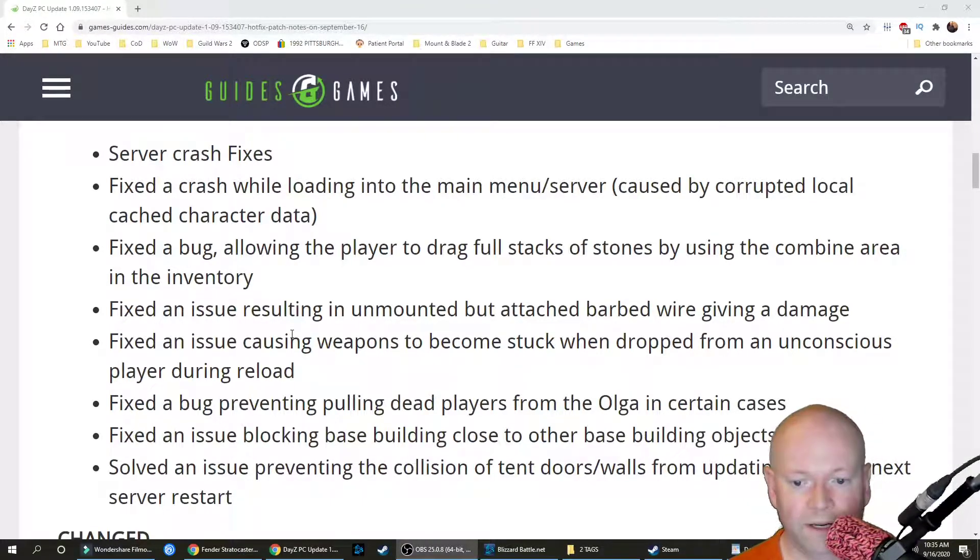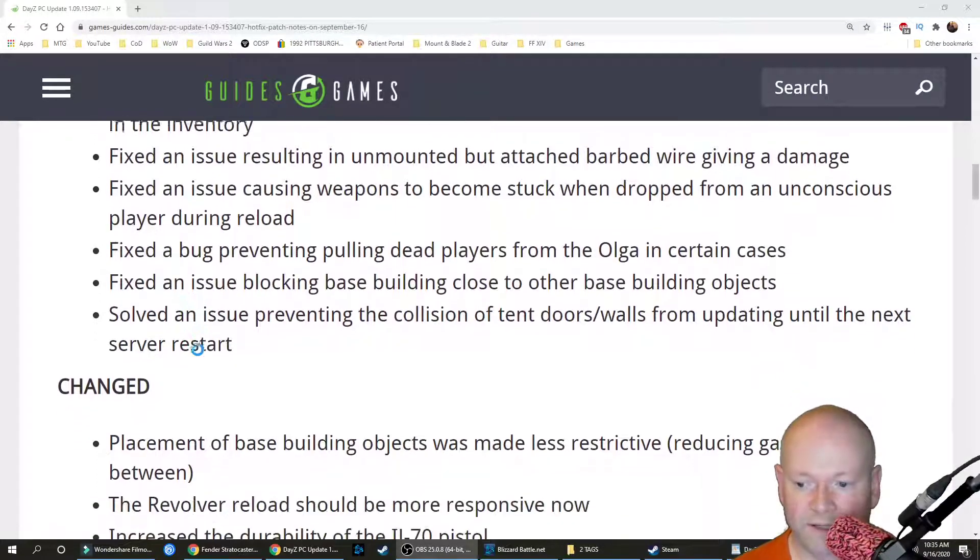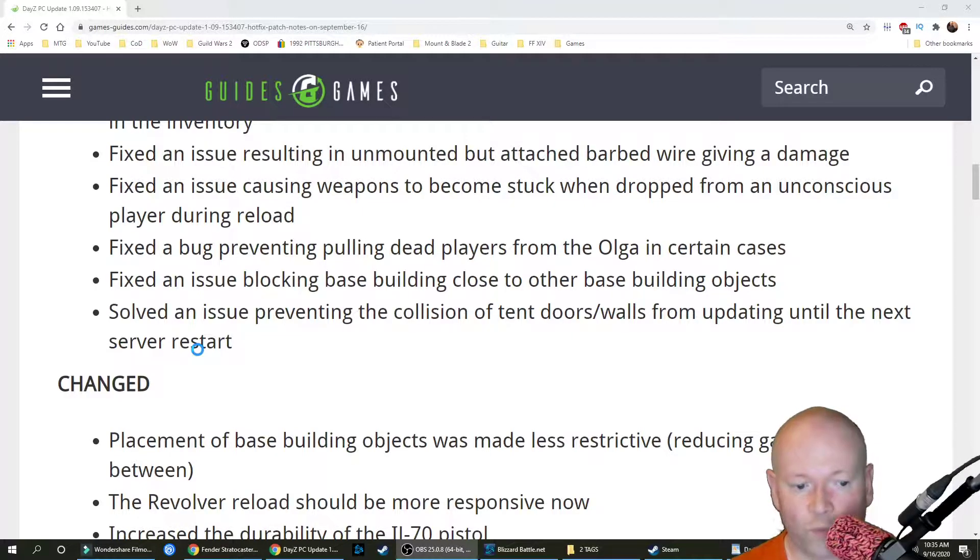Fixed an issue resulting in unmounted but attached barbed wire giving it damage. Fixed an issue causing weapons to become stuck when dropped from an unconscious player during reload. Fixed a bug preventing pulling dead players from the Olga in certain cases. Fixed an issue blocking base building close to other base building objects.